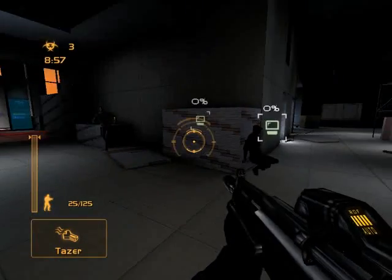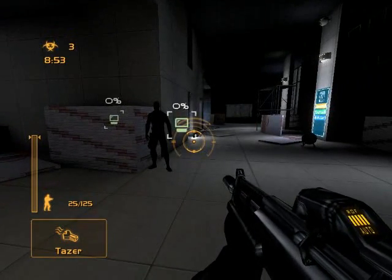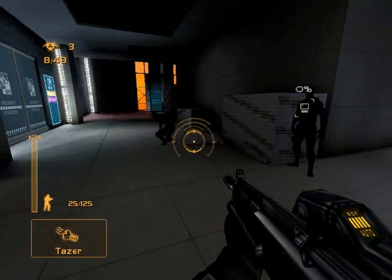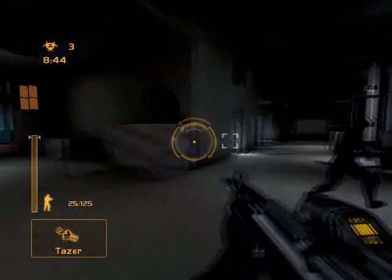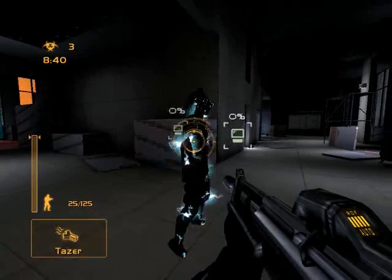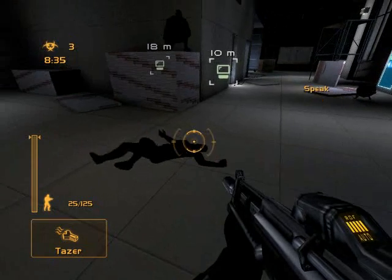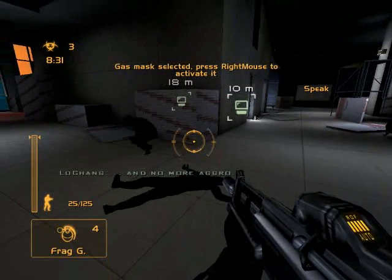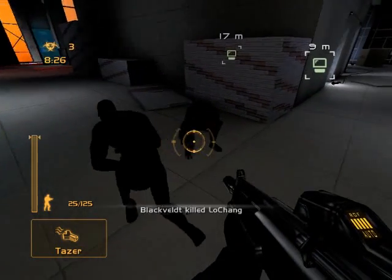Now the equipment I'd like to show you is taser, which I personally never take, but some people like it against especially aggressive spies, also known as aggro. Basically you go up to a spy and he goes down. It takes them absolutely forever to get back up, but eventually they will get back up, and it takes half of their life though.